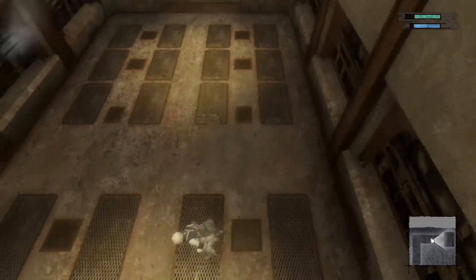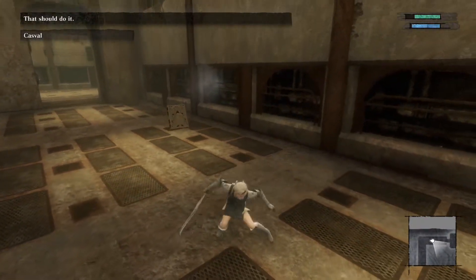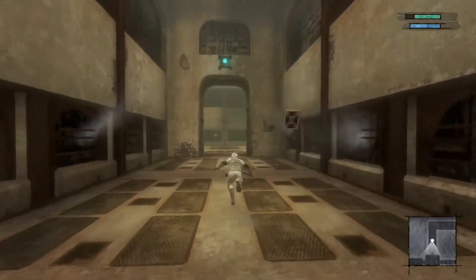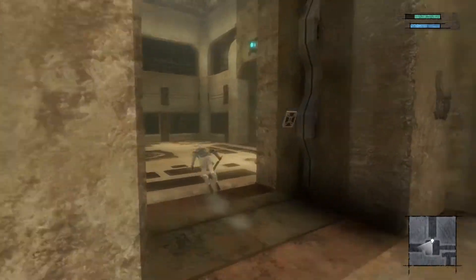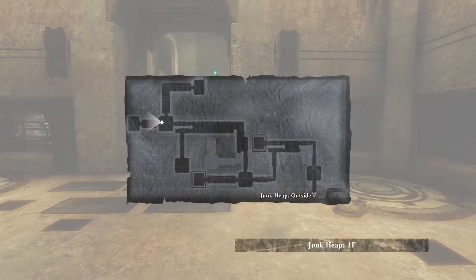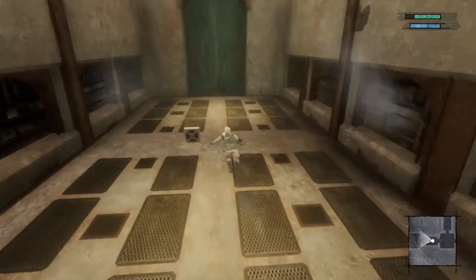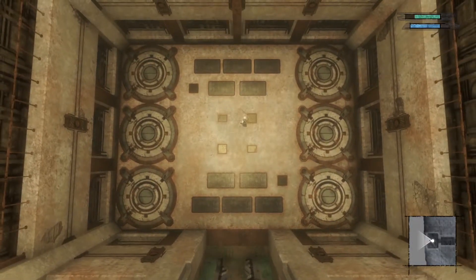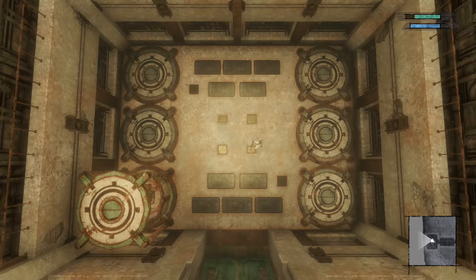I think we're safe to leave here now, but there might be more we could explore. We didn't go into this room right here — why don't we go see what's over here, just really quickly. Oh okay, well we got locked in now.